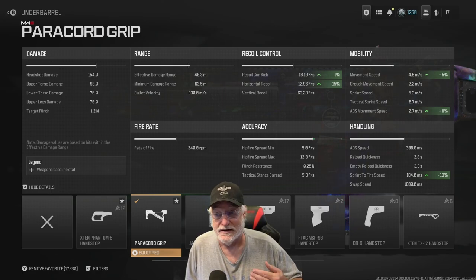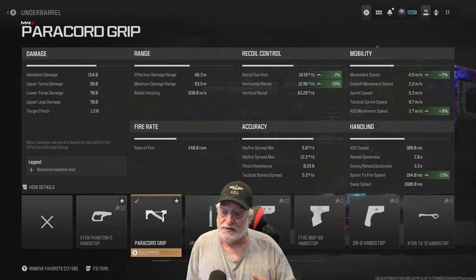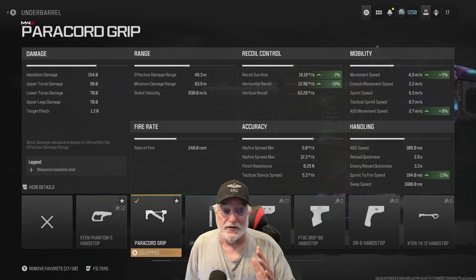Upper torso: 98. Lower torso: 70. Upper leg: 70. If you get it in the upper torso or above, it's a two-shot kill. If the enemy is damaged, it's probably a one-shot kill no matter where you hit him. And that single headshot is a one-shot kill.